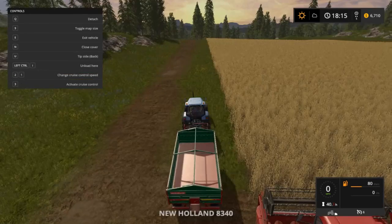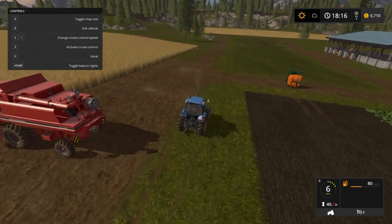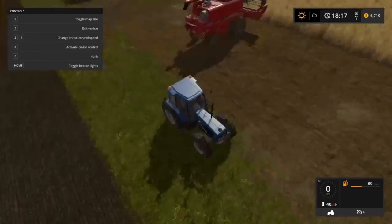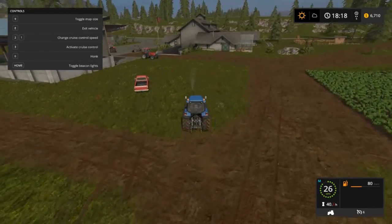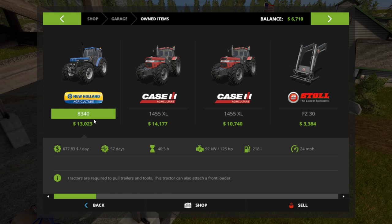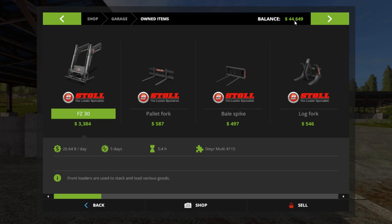Let's make sure nothing's hooked up to any of our tractors. We've got three of these things — we're going to see how much we can get for selling them all. We've got 13, 14, and 10, so that'll give me a total of 37,000. Let's get rid of them. We've got a total now of $44,649.